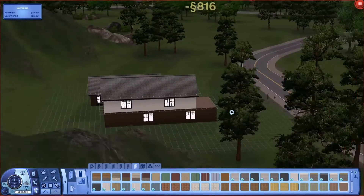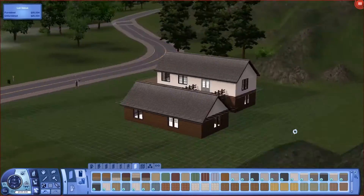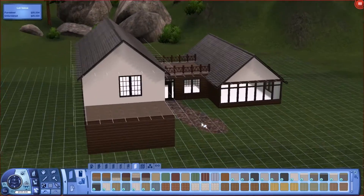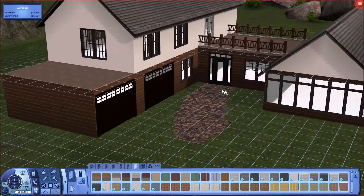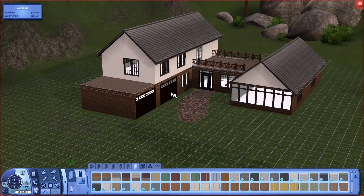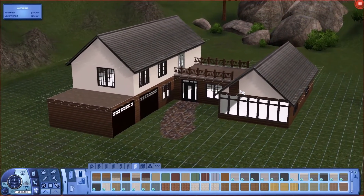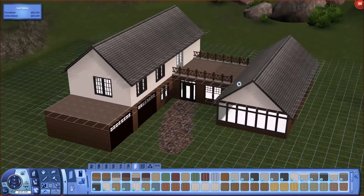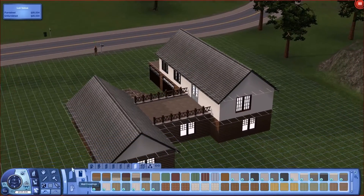Oh my gosh, that looks good! I was just rambling on and I've actually found the perfect color scheme. It's a mix between posh, like luxury, and then kind of a woody cabin look at the bottom, so overall it looks like a cabin. I love that! We've hit the mother jackpot.